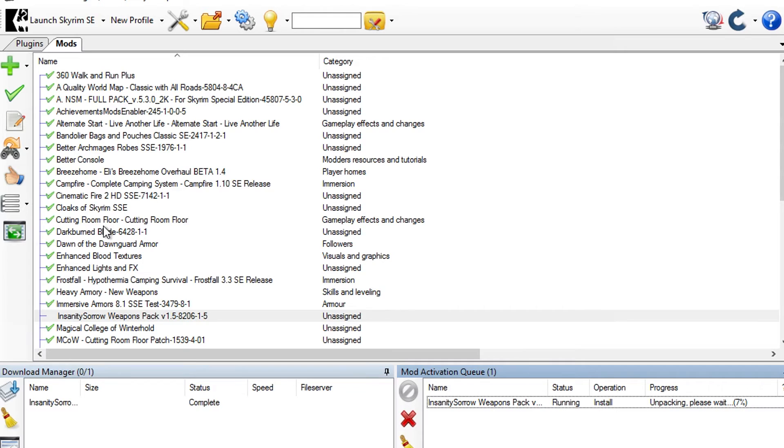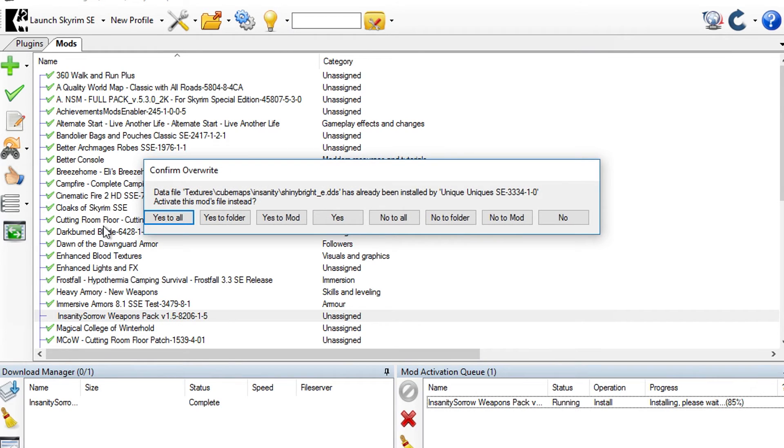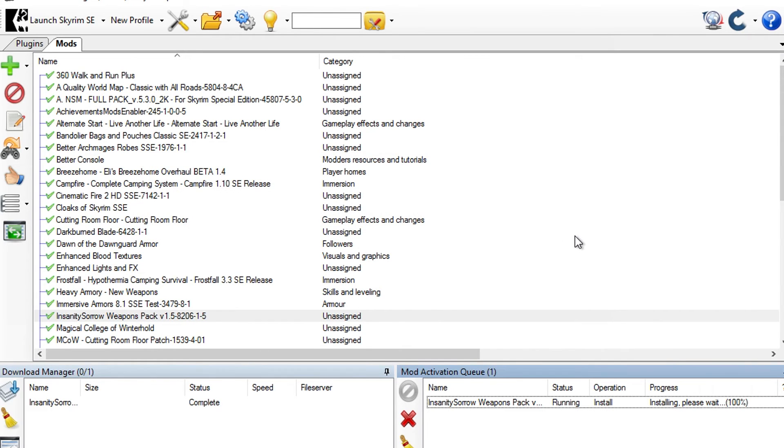It will most likely question a couple of things — it usually does. It will be unpacking, and once it's done it may flag conflicts. If it conflicts with anything, often just pressing yes tends to work — it overrides anything it doesn't need to. For example, a texture file might show as already installed by Unique Uniques. If it's already there you can either leave it or let it install separately. In this case I'm just going to click no. There are only a couple of them. If you notice any problems, you'll know where they're coming from.